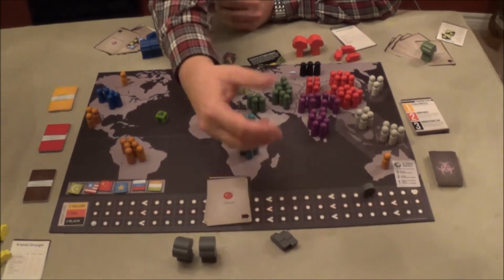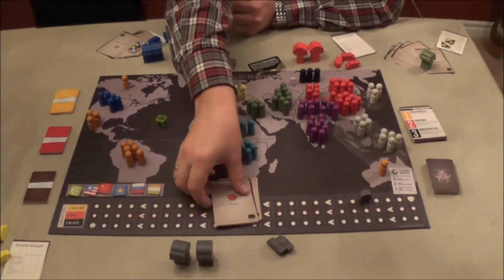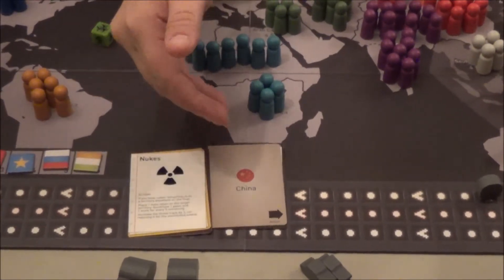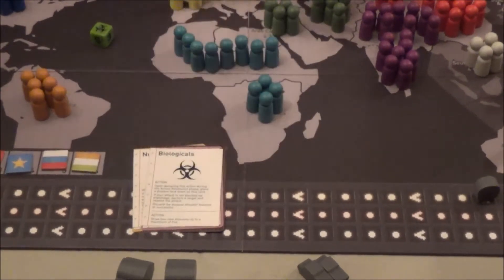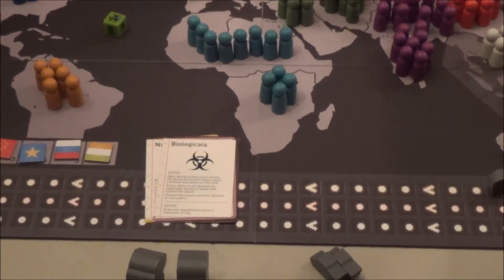After that, everyone resolves their action cards face up. In turn order, each player takes their first card, flips it, and takes the action; then it goes around the table again for the second action. So you have only two actions each turn, over only nine turns.